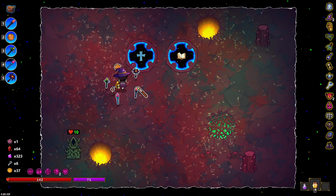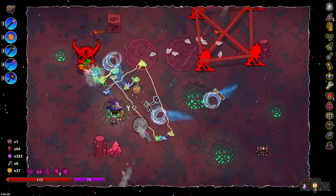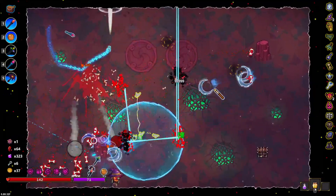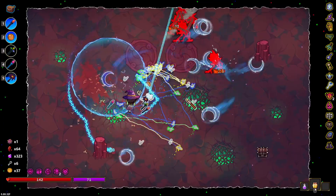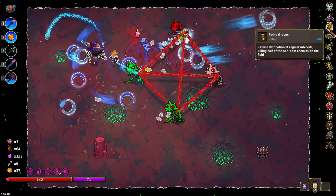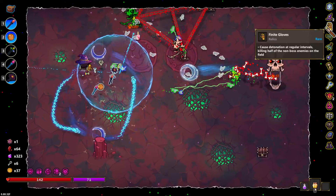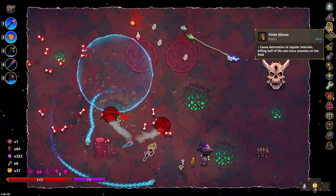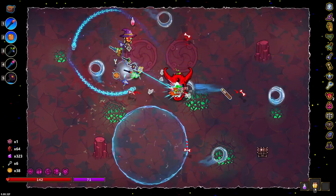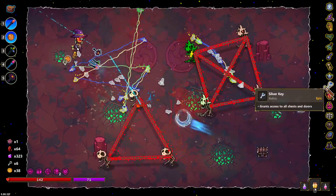Going to collect some more spells before I decide what I want to do. Let's get some more relics. Focus fire this guy down. The finite gloves are way too OP — I think it's even better than the whole 1% chance of instantly killing a mob besides bosses. This is so OP. Locksmith potion — I don't need that, I have this already. So we'll drink that later.